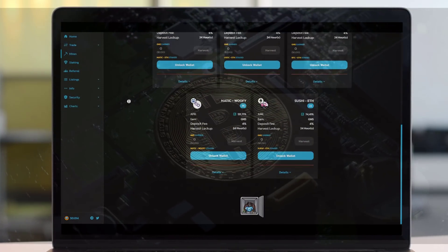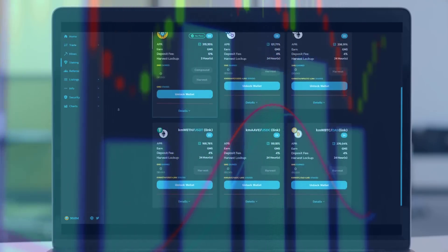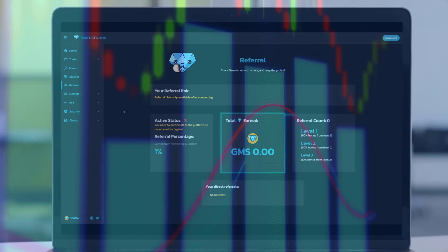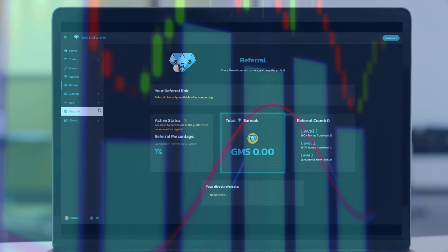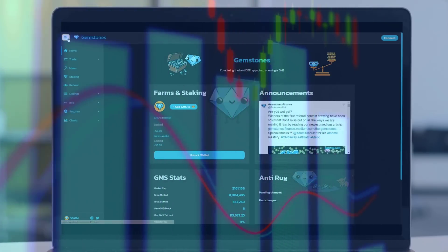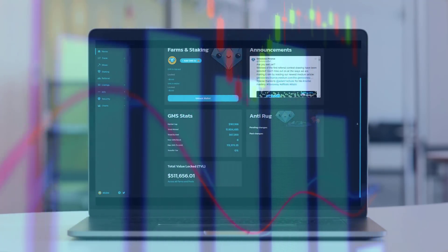20 people got package B and 120 people got package A, resulting in 2,600,000 total tokens in allocations. Starting liquidity will be added at $0.06 per GMS, leaving the total value of pre-sale tokens at $156,000.